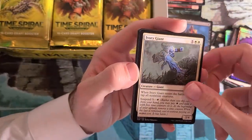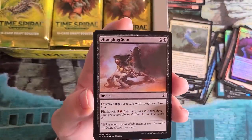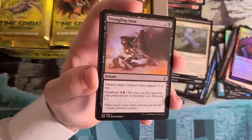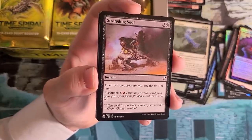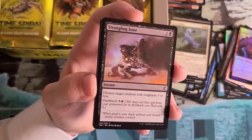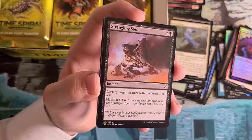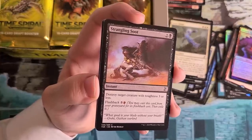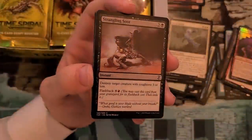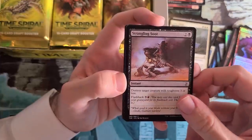Ivory Giant again — Suspend 5 on this one's great because it taps all your opponent's stuff. Strangling Soot — you want to talk about first-pickable cards. This was one of the defining commons of the format, particularly notable because it doesn't kill Aeon Chronicler, so there's always a bit of push and pull there. Many people said this was one of the most first-pickable cards — it's a double removal spell, a removal spell with flashback at instant speed. Yes, it's an off-color flashback cost, but it's pretty easy to get that extra color with things like Storage Lens or Prismatic Lens. Surprisingly not that hard to make this happen.